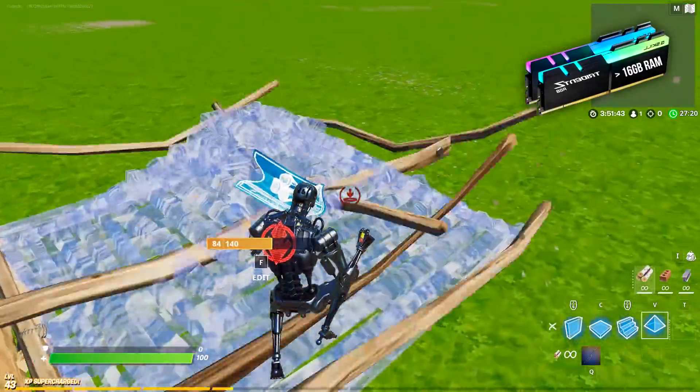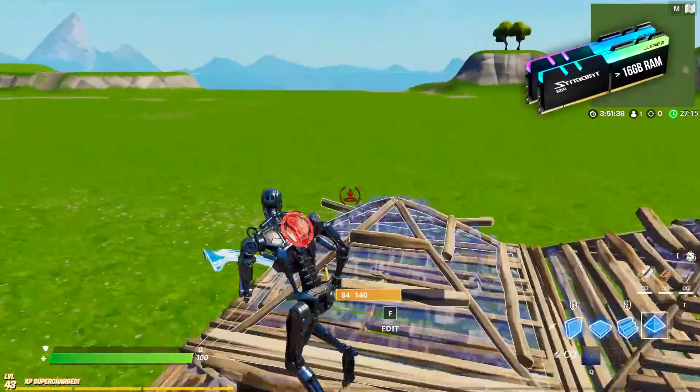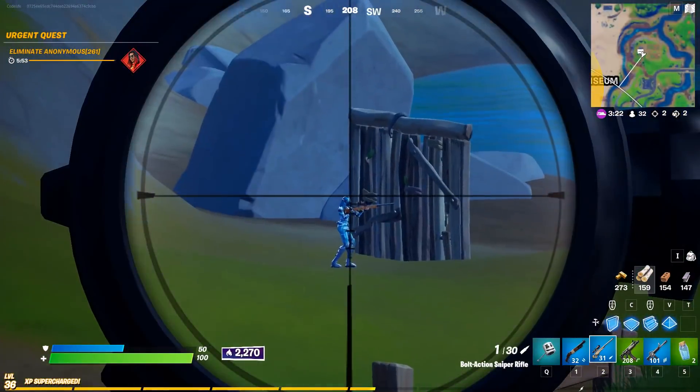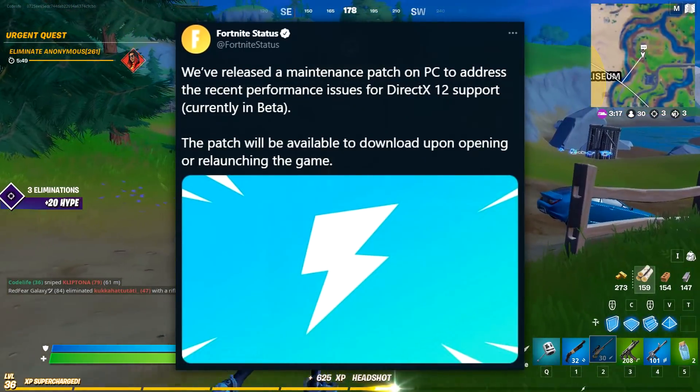This means, guys — and this is pretty much confirmed — that we will be getting bubble builds back in the game in this setting. I know a ton of you guys are upset about how they sort of disappeared. I myself was — I did a video about it which you guys can check out in the links below. Fortnite just put out this tweet on Twitter yesterday.